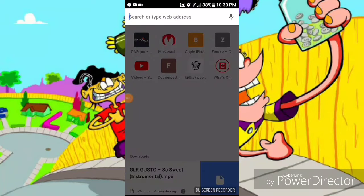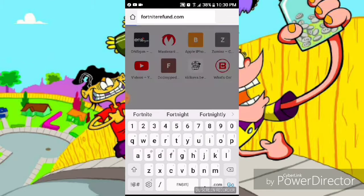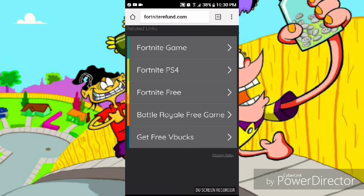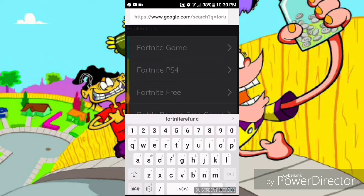What you got to do right now is go to Google Chrome and look up fortnightrefund.com. Oh, I forgot — you can't look up the .com. Just look up fortnightrefund.